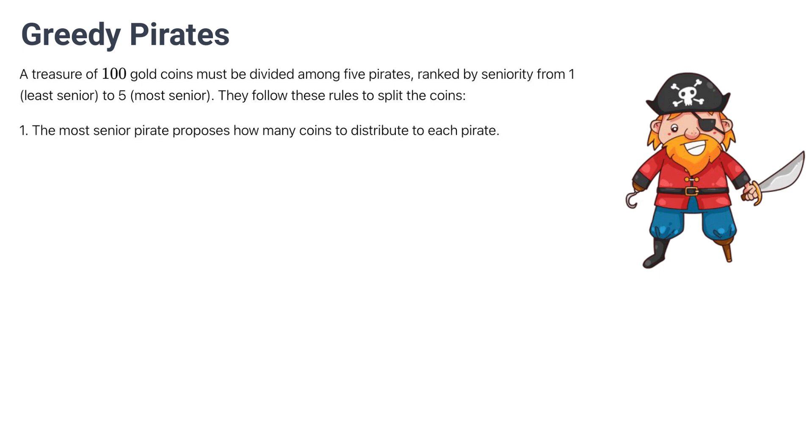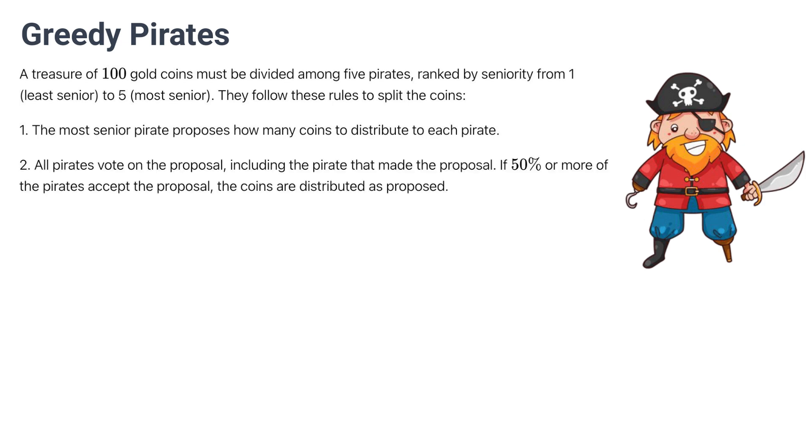Rule 1: The most senior pirate proposes how many coins to distribute to each pirate. Rule 2: All pirates will then vote on this proposal, including the pirate that made the proposal. If 50% or more of the pirates accept the proposal, the coins are distributed as proposed.